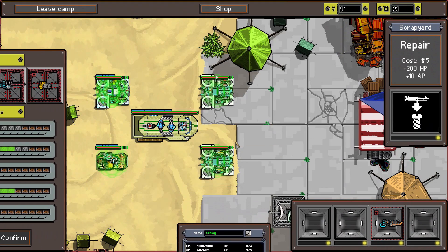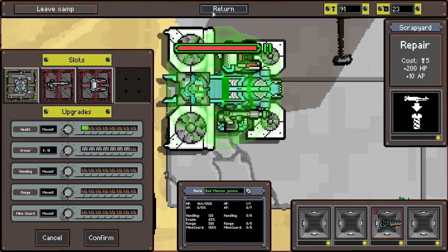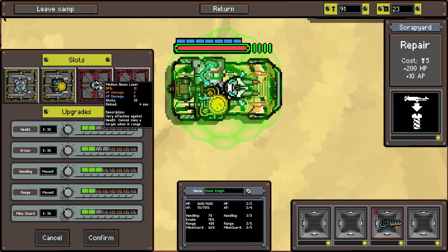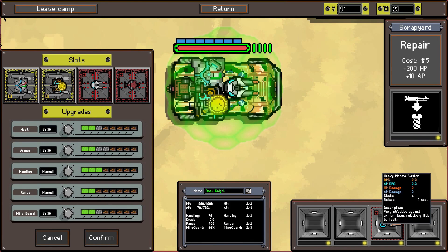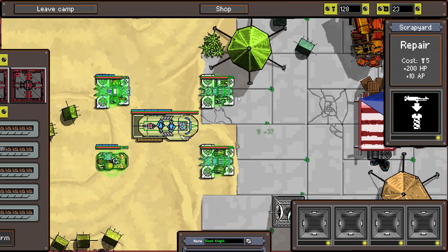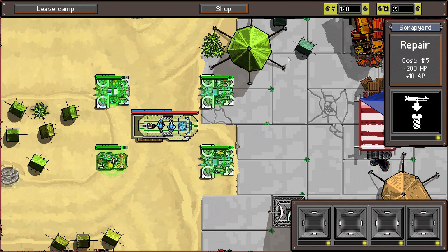Right now we have two armor units or two health units anyway. What about you - more than likely armor. So we sell the heavy plasma blaster for 37 - we're up to 128 scrap. We return and do some leveling at this point.